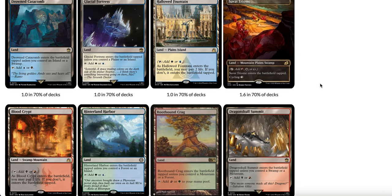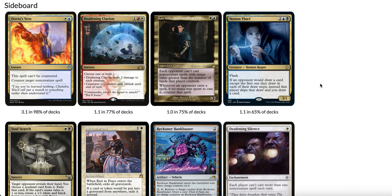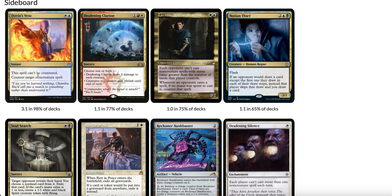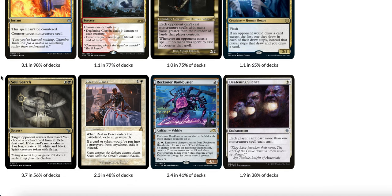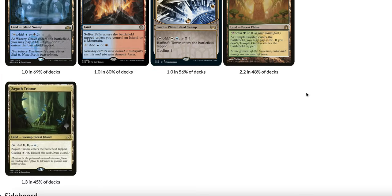For lands, you play a bunch of Triomes, Shocklands, and a few basic lands for Analyze the Pollen. In the sideboard, you have Dovin's Veto for Blue-White Control, also great against Lotus Field combo. Deafening Clarion for small creature decks. Lavinia, Notion Thief, and Soul Search — a new card from the Ravnica set, played almost as a full playset. It's like a Thoughtseize but you exile the card, and if the card's mana value is 1 or less, you make a 1/1 White and Black Spirit token with Flying. Rest in Peace for Izzet Phoenix and Lotus Field combo. Reckoner Bankbuster for grindy matchups, and Deafening Silence for Lotus Field and Izzet Phoenix.